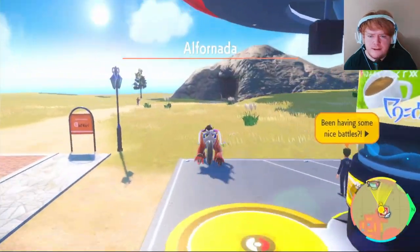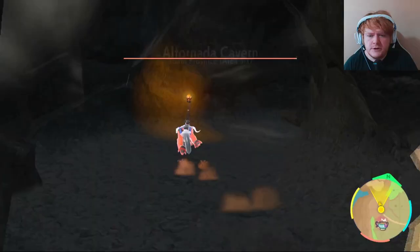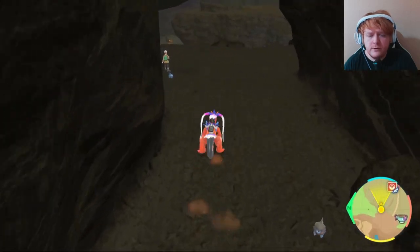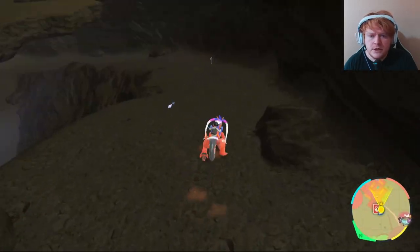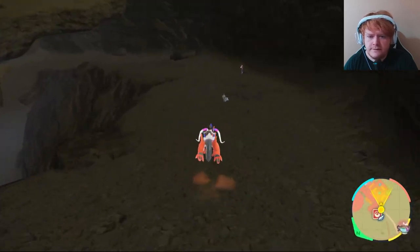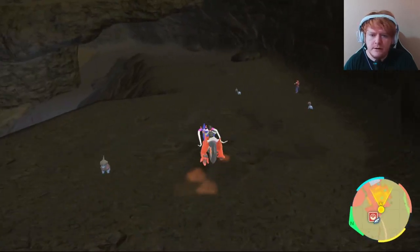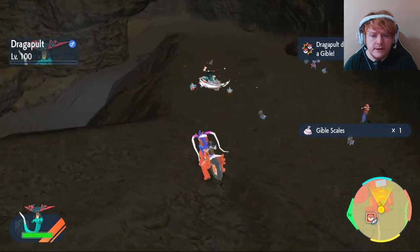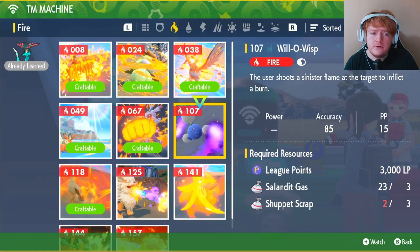At Alfornada, head toward the cave — once inside it should say Alfornada Cavern. Go through slowly without jumping off, as more Pokémon spawn on the way down. You'll find Gible and Gabite there. Take them out to get your Gible Scales. Moving on: TM 107 Will-O-Wisp costs 3,000 LP, three Salandit Gas, and three Shuppet Scraps.